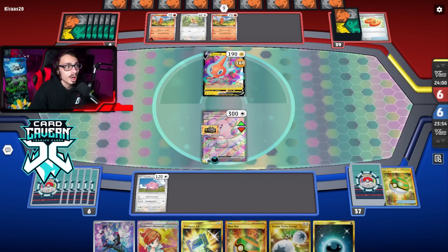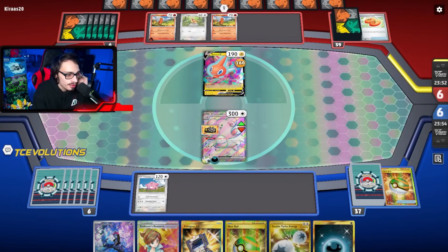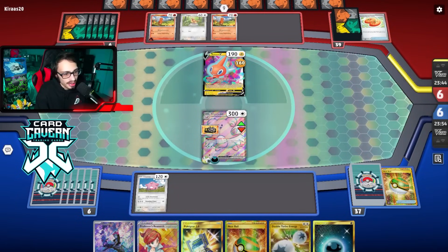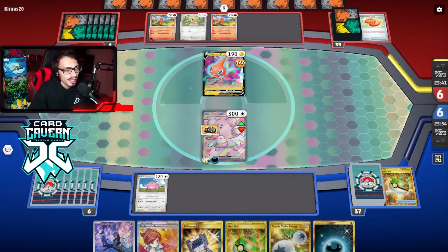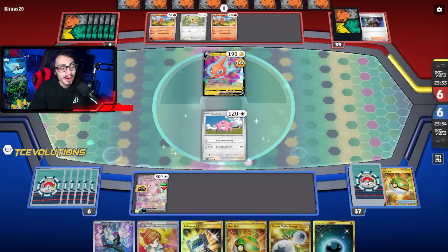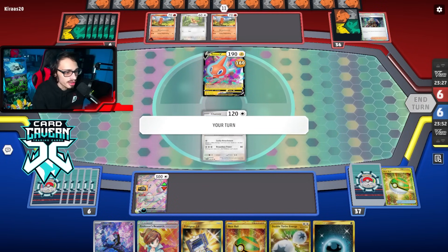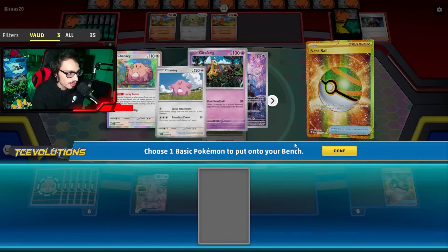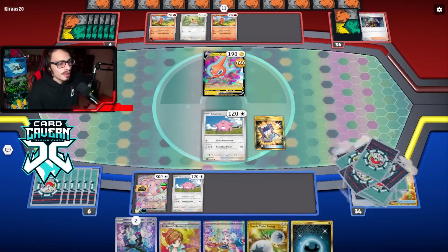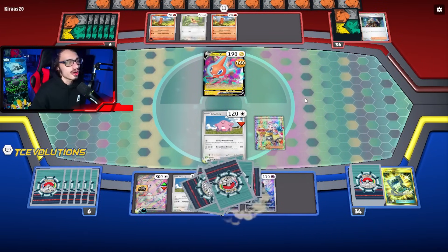Another Charmander coming down. Are we going to take a two-prize lead? It looks like my opponent is letting me take two prizes here. I should have kept the Boss because I could have just Bossed the Pidgey here. They can Dust Knoir next turn — they got Duskull down, which is kind of scary. We didn't find Iono off this Pokégear. They bossed me up, so now I need another Chansey or Blissey. Let's find the waste of Boss. We want to find Iono or Blissey. Let's ball — grab another Chansey. Pokégear — I'll take the Iono. Getting rid of their giant 11-card hand seems pretty good.